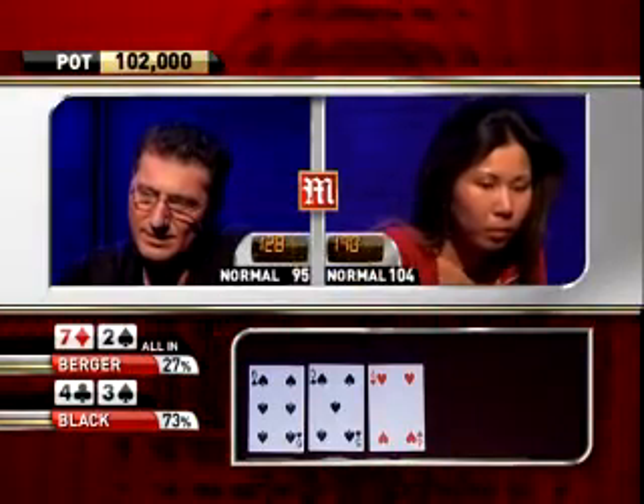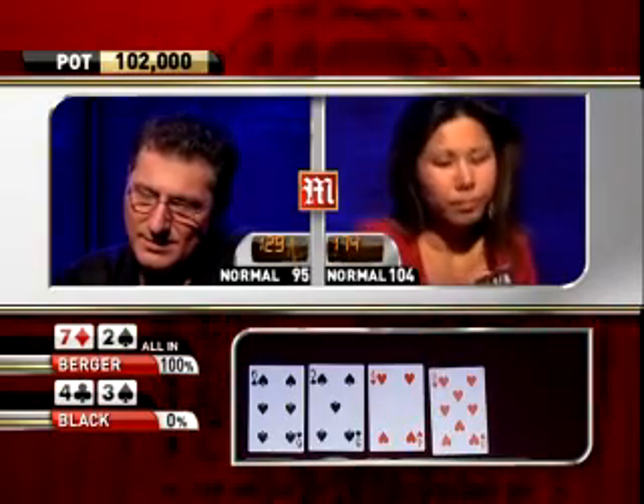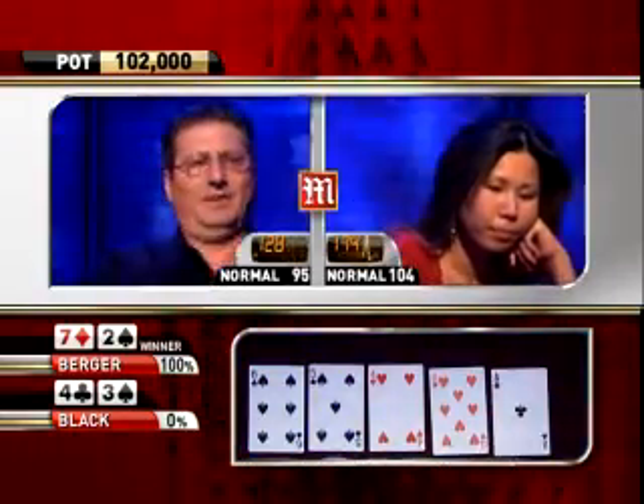The turn card — an 8 of hearts. He got it! Berger is going to double up.